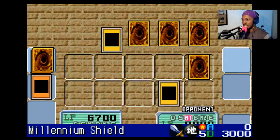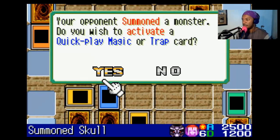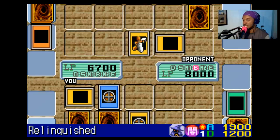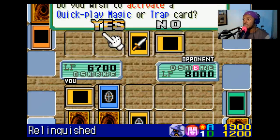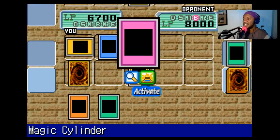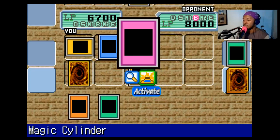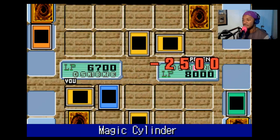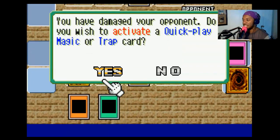Don't miss an Umbra, you clowns! Summon Skull! Oh no! He has more attack points than Relinquished does! He needs to attack Relinquished! What I'll do before the attack goes through is I'll activate Magic Cylinder! Which negates the attack and you take damage based on your attacker's attack points!